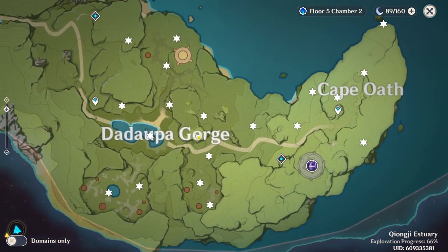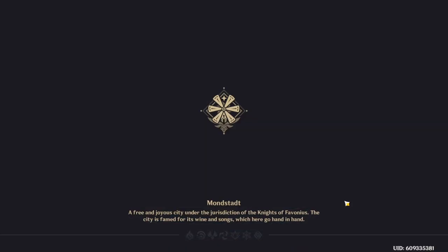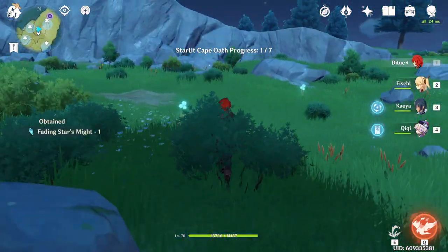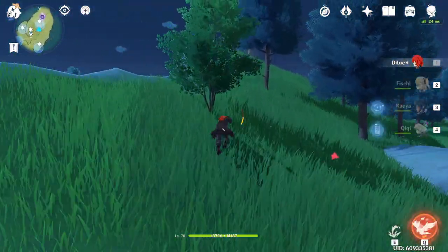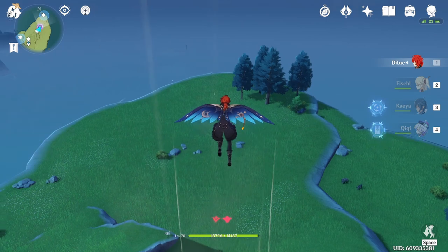For those of you that don't want to watch the quick speed of the farming route, here is a map that I made that is numbered to give you the exact order of every location that you need to go. For those of you watching, the first thing we want to do is travel to the northern waypoint. Once we're here, the first shard is going to be right behind you along these rocks. The second one is going to be right on the edge of the cliff right behind that.